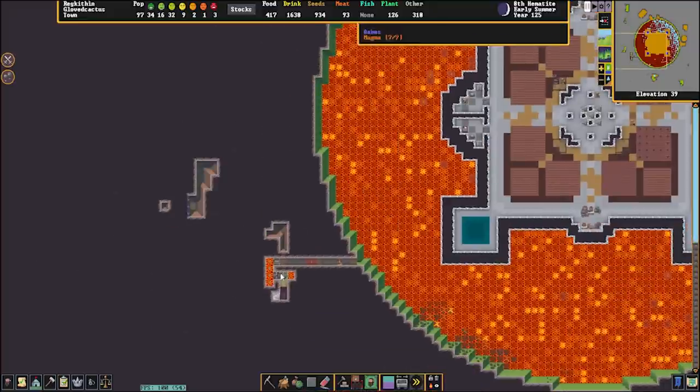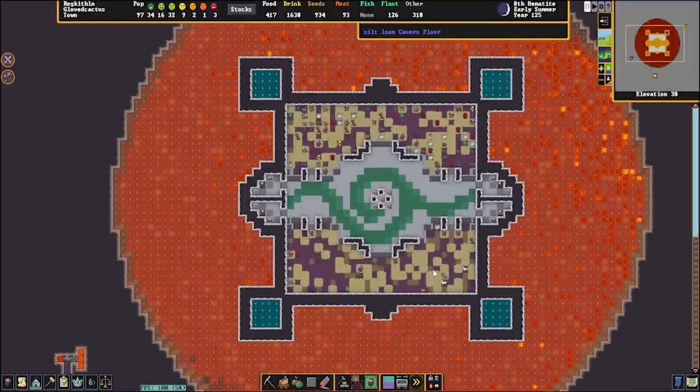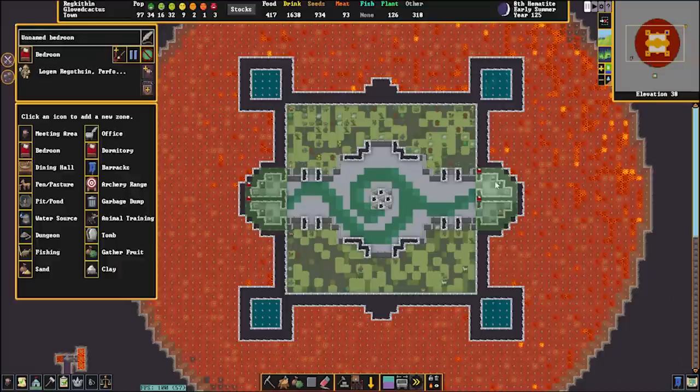Over here we have the pump stack that's pumping lava in, and there is something on fire in there — who knows. Down here we have more beautiful patterns as well as spaces for natural plants to grow. Hovering over here we can see some llamas as well as various different plants, and of course the bedrooms on either side.